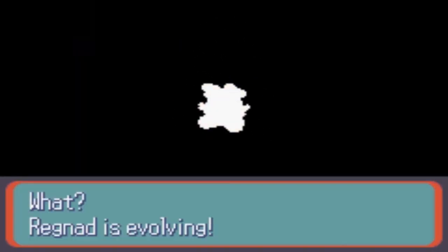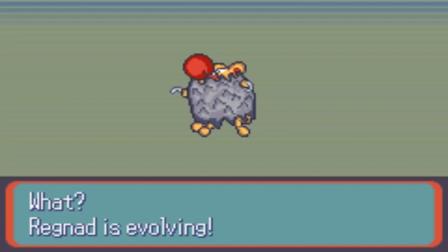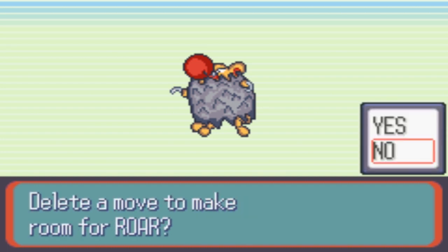Hey, we got another evolution going on. Regnad, our handstand rat, is evolving. And it's right side up now — that's what's happened. It's gotten bigger, and it is now right side up. It's evolved into Awhereas. Let's try to learn roar. I don't need roar on this, thanks.